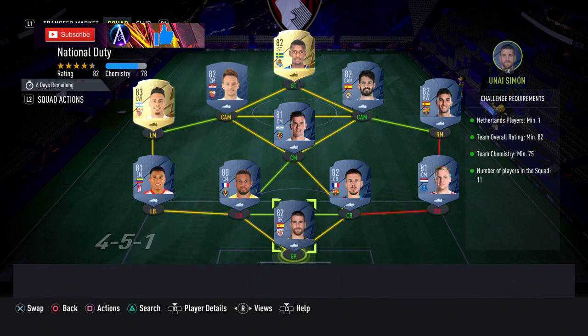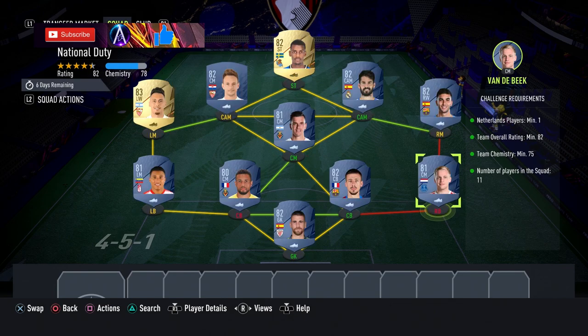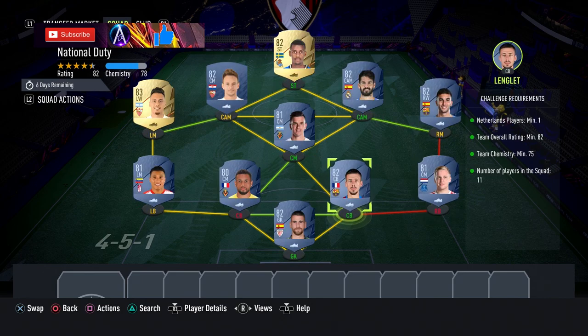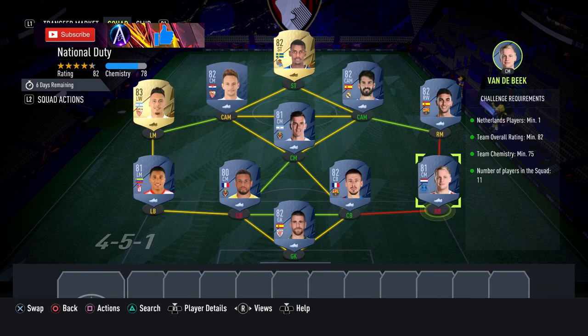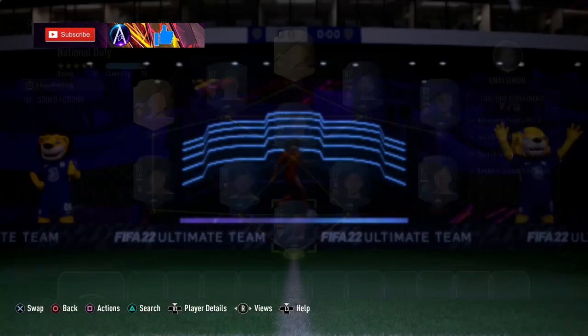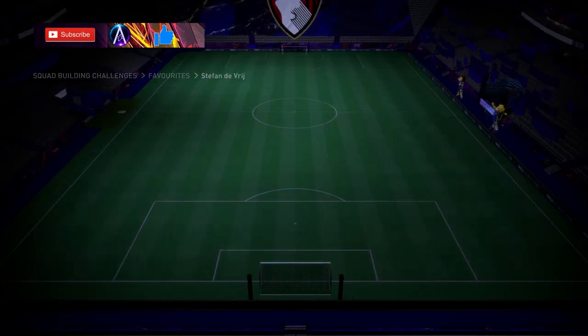First team coming in around 10k. For this one you need a Dutch player and an 82-rated card — Donny van de Beek is the cheapest. Bear in mind all the transferred cards when getting them — the likes of Ferran Torres, Donny, Lo Celso — you want to make sure you're getting the right club because they are significantly cheaper. Any 81 would do but Donny is the cheapest. Outside of that it is a La Liga team, so your player names are: Aymeric Laporte, Donny van de Beek, Lenglet, Coquelin, Machis, Ferran Torres, Lo Celso, Ocampos, Isco, Rakitic, and Isak. That is your National Duty team done — 10k.